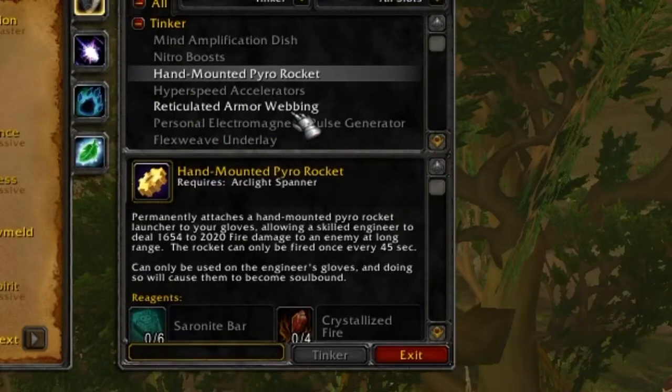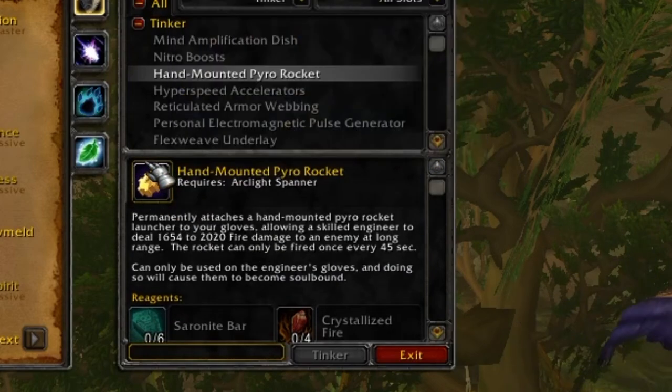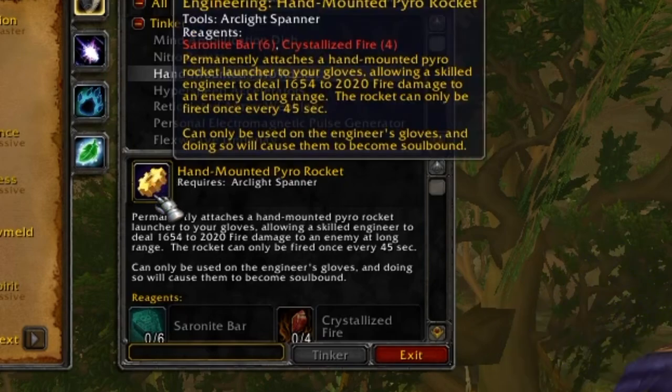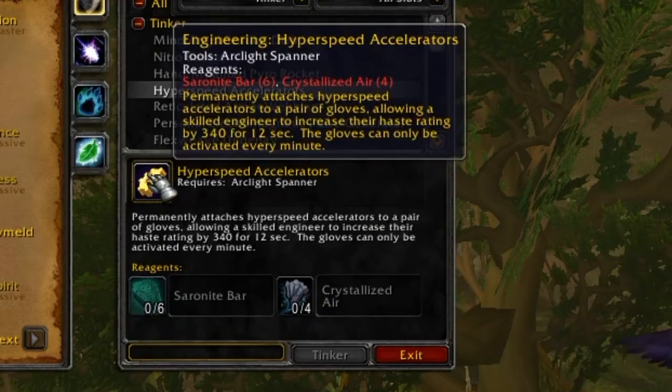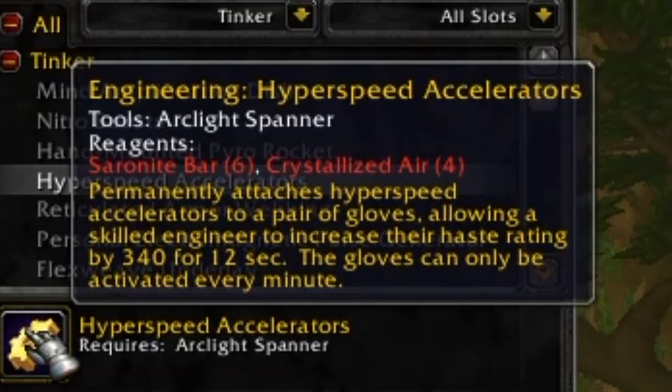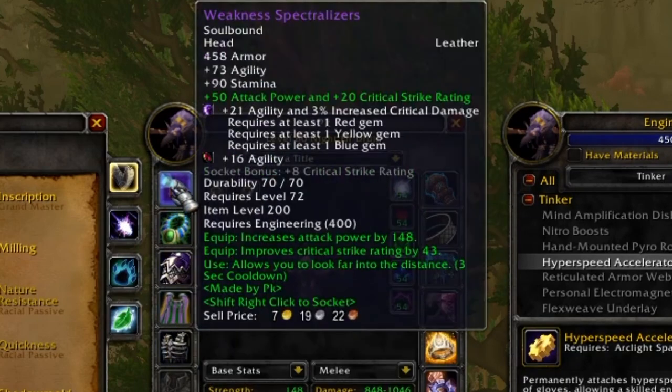You can also make Hand-Mounted Pyro Rockets, which permanently attach a rocket launcher to your gloves and deal 1654 to 2025 damage to an enemy at long range every 45 seconds — useful for tanks doing range pulls, for instance. But for DPS, what you really want is Hyper Speed Accelerators, which permanently attach to your gloves and allow a skilled engineer to increase their haste rating by 340 for 12 seconds.